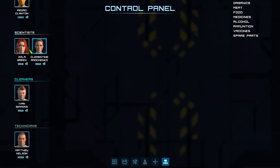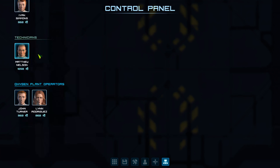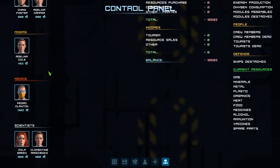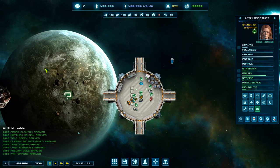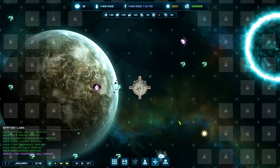We've got two scientists, a cleaner who'll keep the star base clean and doesn't need any skills to clean, and a technician who does most of the building but can also repair things when they break. And we've got oxygen plant operators. Sometimes in the beginning I'll take someone who's doing a job for which I don't have the module yet — I don't have an oxygen mining module — and switch her to just a worker so she can help things move along. Her agility is great, so it'll be nice to have her.